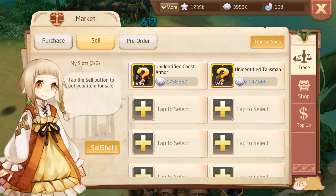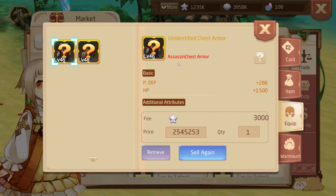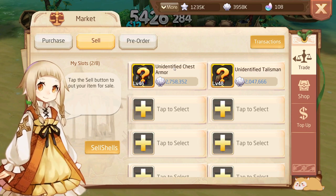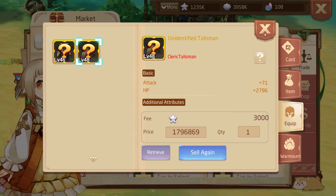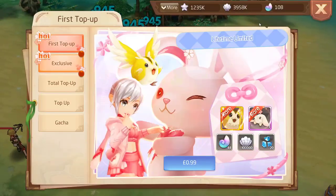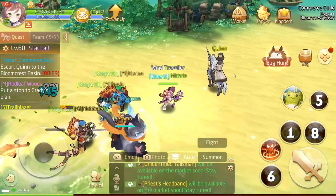When you're doing Equipment Realms you might get gear your class doesn't need — for example an Assassin chest armor. You can sell it on the market board. That one is worth about two million, and an unidentified talisman is worth about 1.7 million. It's a great way to build up your currency. The cash shop exists, and you can buy shells if you want, but it's not forced on you.